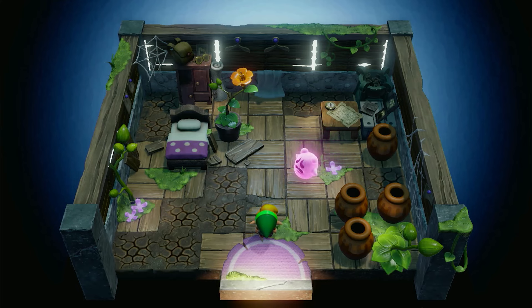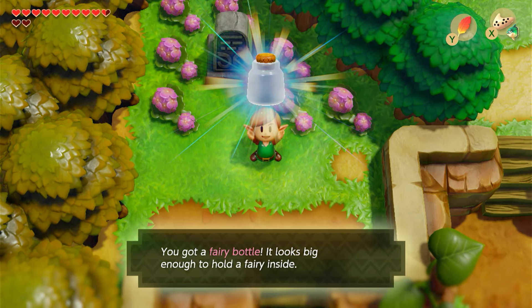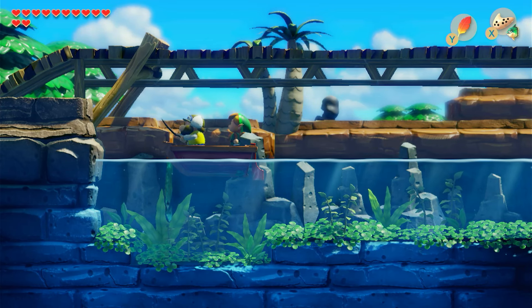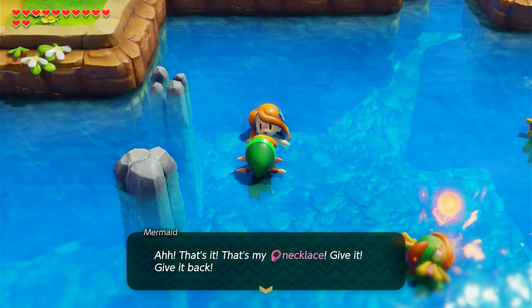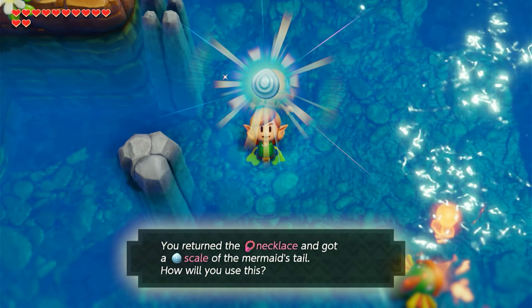I helped the ghost find its house and forever resting place, and they gave me the second fairy jar because of that. I gave the fishing hook to a fisherman under the bridge for a necklace, and I returned the necklace to a mermaid — she let me grab a scale, which marks the end of the trade sequence.